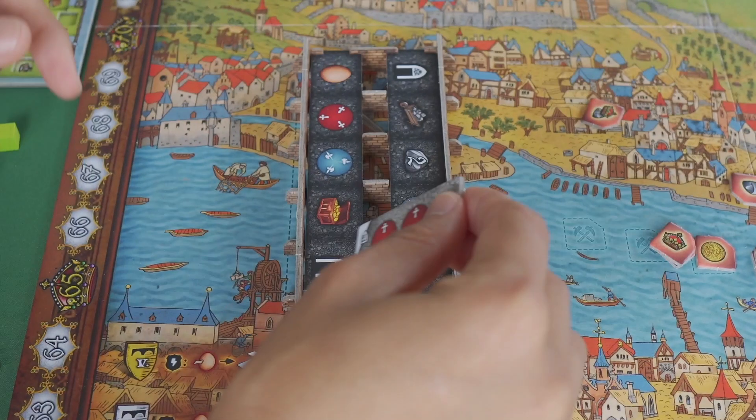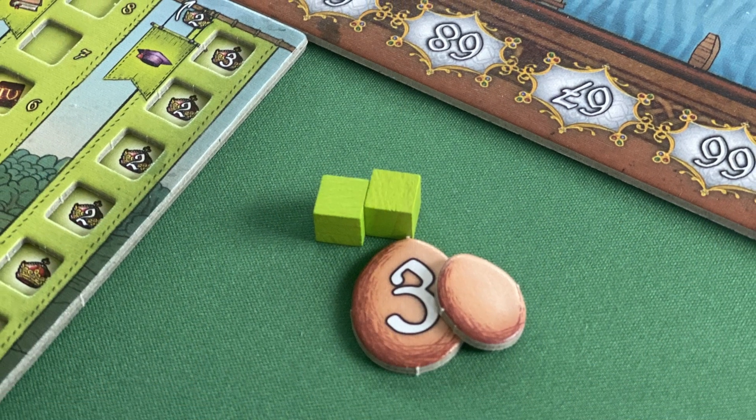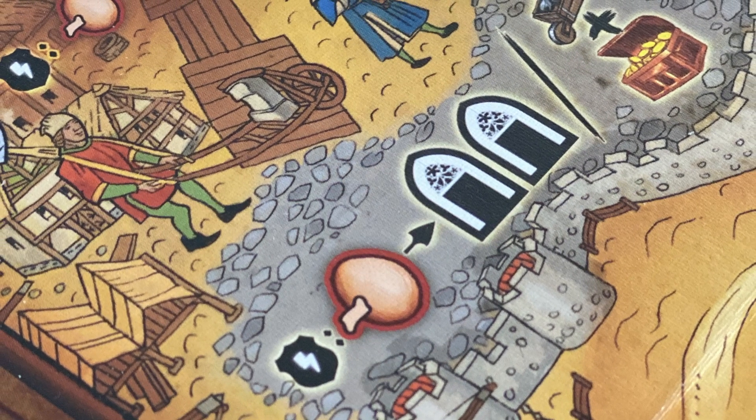Laying down tiles on the bridge really feels like an achievement. Another resource in the game is eggs — when you first play you wonder why you're collecting eggs, but you use them to move along the King's Road toward building the bridge. The reason is that apparently the mortar holding the bridge together had egg yolks mixed in, and some people believe that's why it's still standing today. That shows Vladimir Suchy has a real sense of humor.